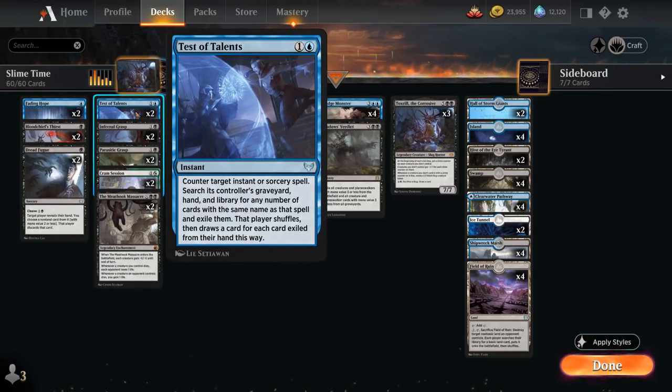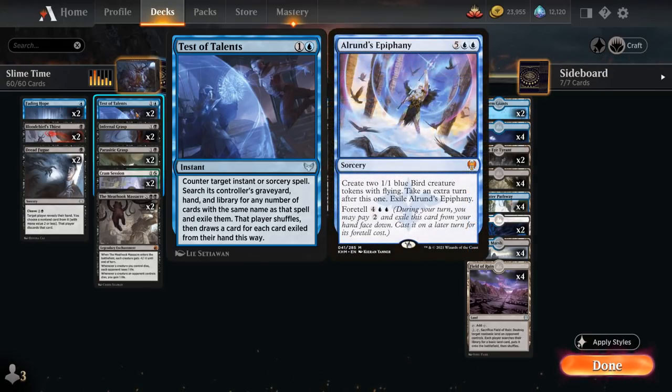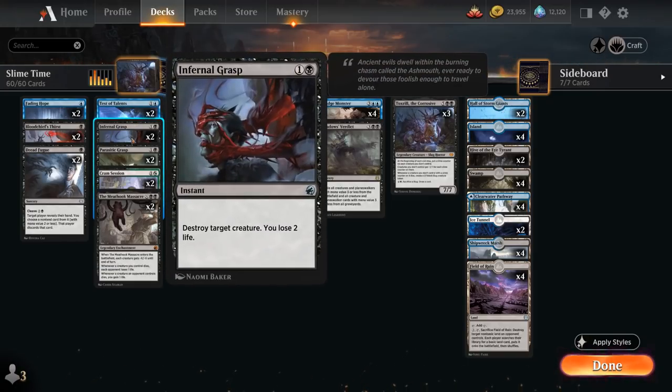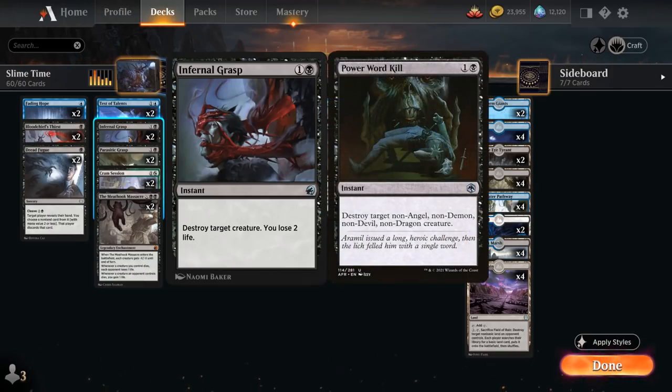At 2-mana we've got 2 copies of Test of Talents, which shines against the various Epiphany combo decks, letting us counter a target instant or sorcery spell and then search its controller's graveyard, hand, and library for any cards with the same name to exile. The opponent shuffles and draws cards equal to the number exiled from their hand. A great card against non-creature decks. We've also got 2 copies of Infernal Grasp as our 2-mana spot removal, destroying target creature at the cost of 2 life — playing this over Power Word Kill since that can miss on key creatures like various dragons.